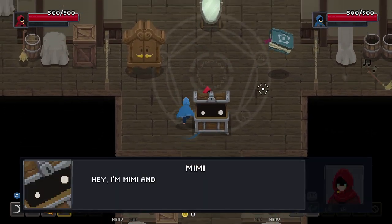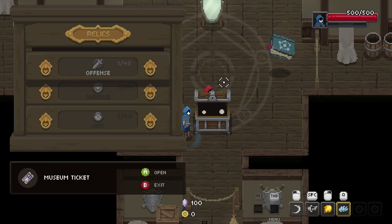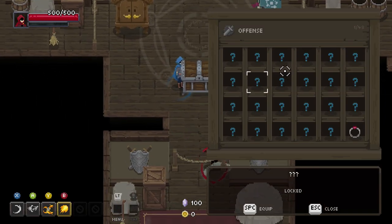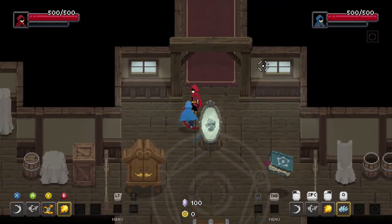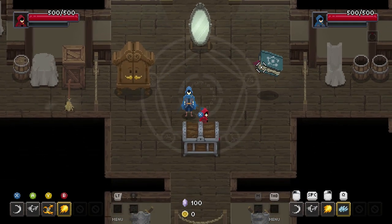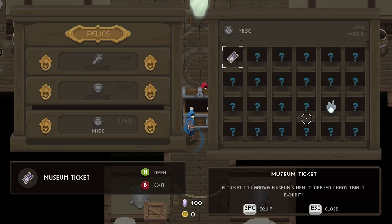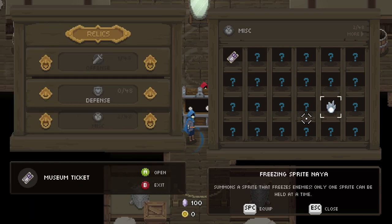There's a shop over there. It might give us relics but we don't have anything at the moment. Oh we have the offensive one — let's go! You should put on the friendship bracelet because if you play with your friend you get a damage bonus.